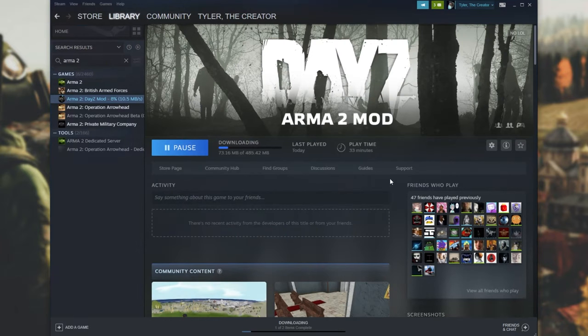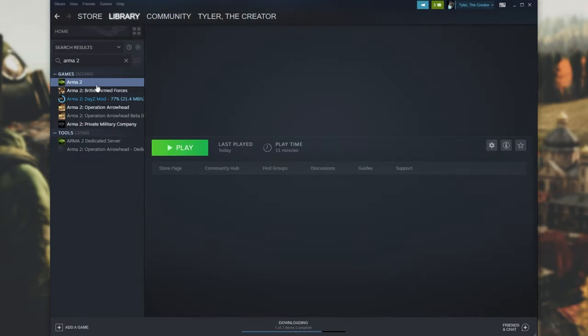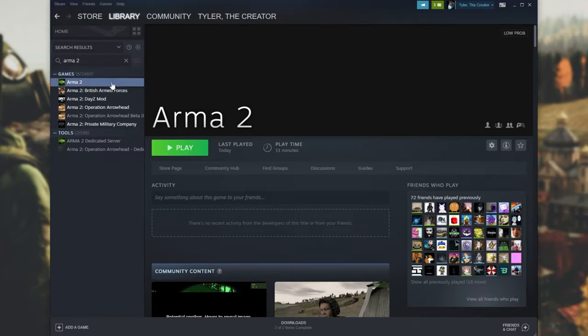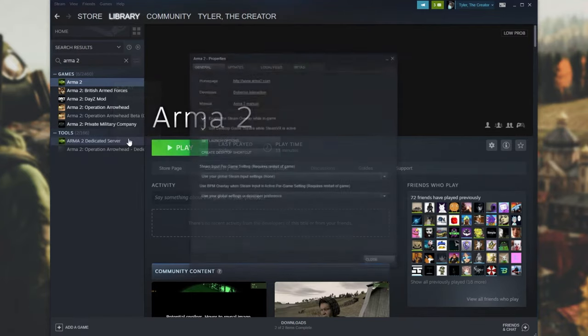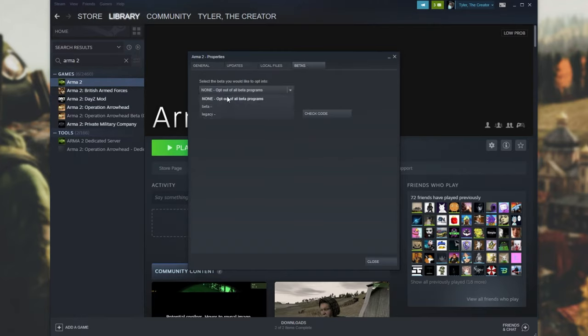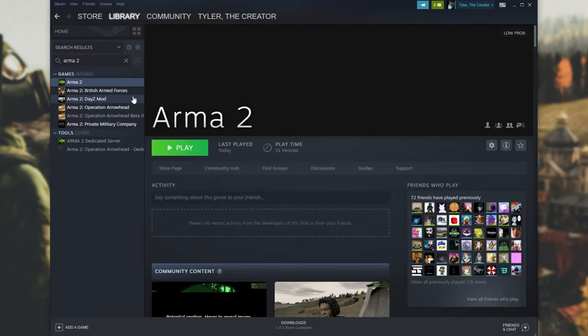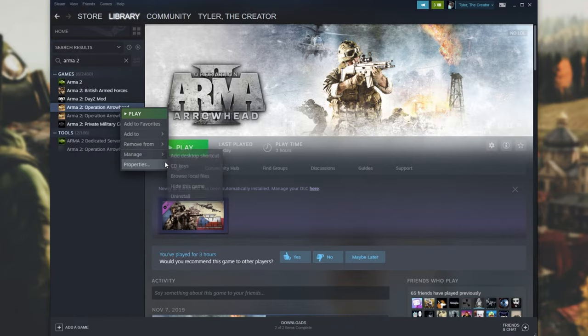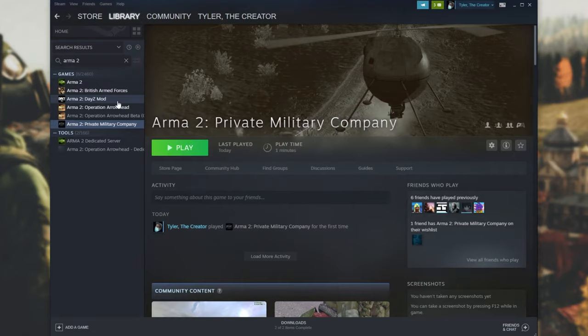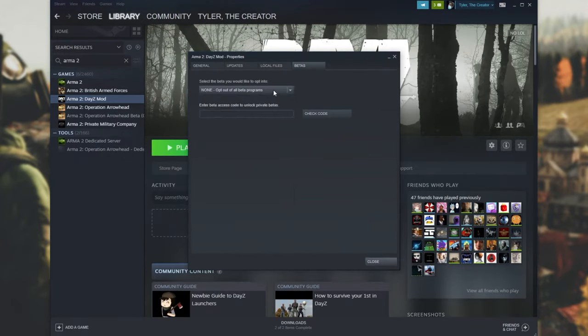Now we simply have to wait for this to finish downloading. One of the things we want to do is make sure that none of these ArmA 2 installations are on the beta branch. If one of these is on the beta branch, it may cause issues that prevent you getting into servers. Simply go through every ArmA 2 listing in your Steam library, right-click and click Properties. Head across to the Betas tab and make sure you have None selected. Do this for ArmA 2, British Armed Forces, Operation Arrowhead, and Private Military Company. Then finally make sure that DayZ mod is also not on a beta branch.